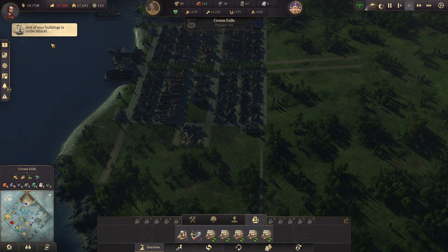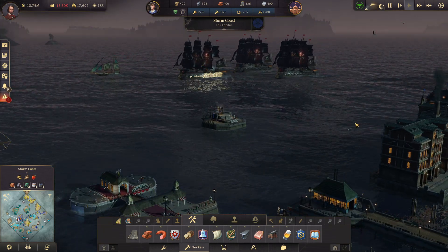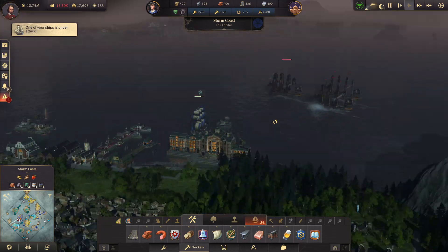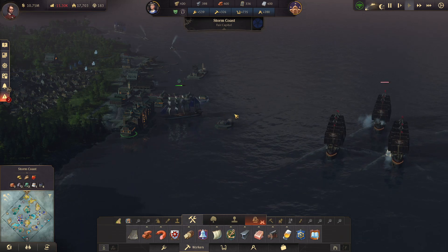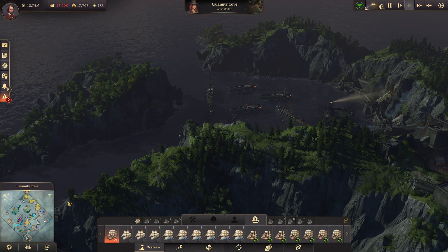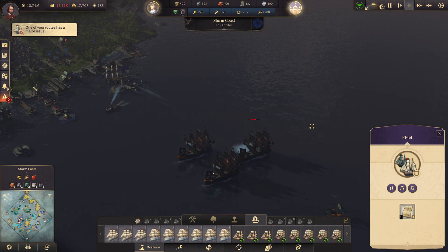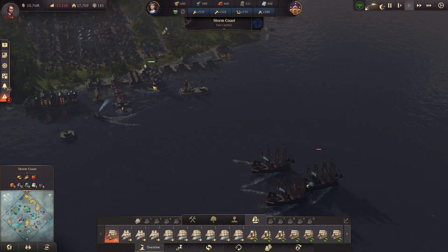Your harbor is under attack. What? Well... ship under attack. That's a very unfortunate route for these guys to have taken. There's not much I can do about that, other than... the ship was destroyed. Fleet moving in convoy. That's a very unfortunate route for them to have taken.